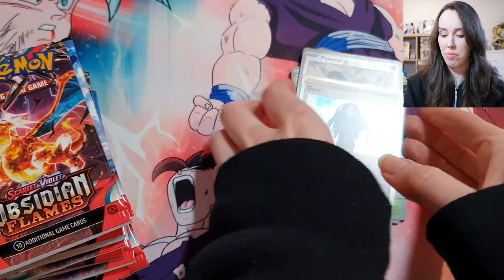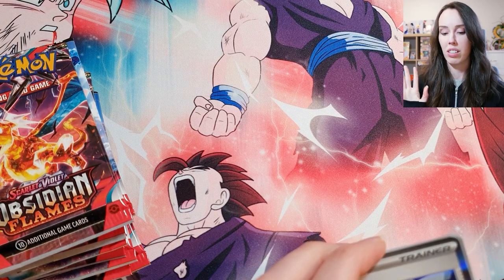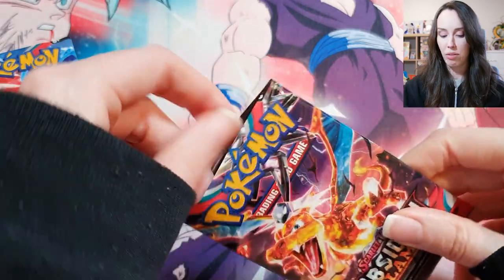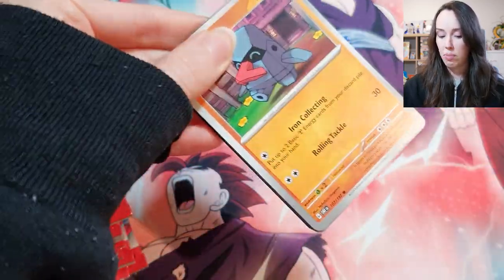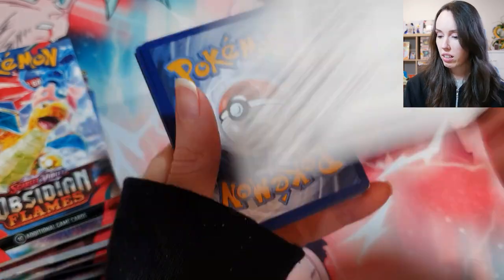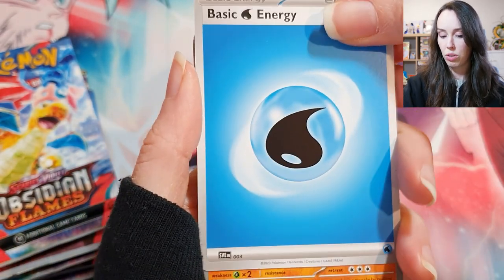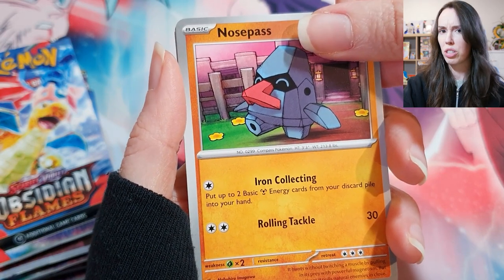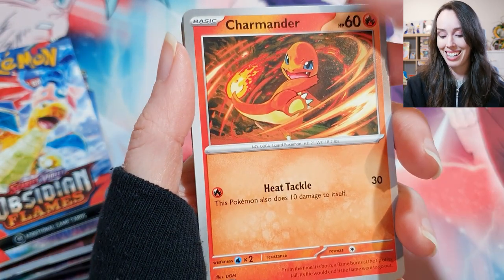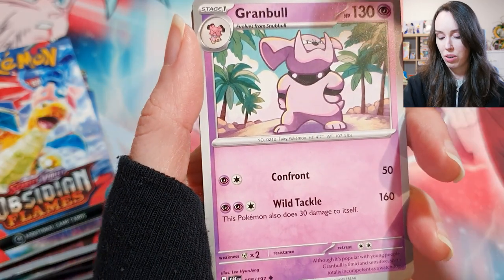Yeah, I think after this and after I open all the Silver Tempest packs, I'm going to go back to the OG and open that Scarlet and Violet 151 box, because that will be a lot more familiar and comfortable for me as opposed to opening all these packs with new Pokemon I really don't know at all. We got a little Charmander, which is sick. So look out for that guys because I'm hoping to buy a box soon, but it's sold out everywhere and pretty expensive.